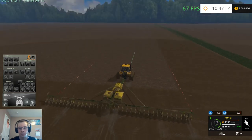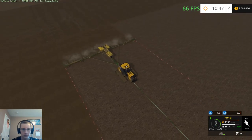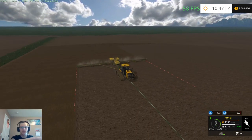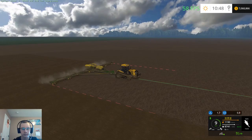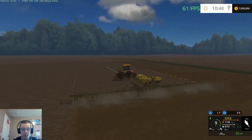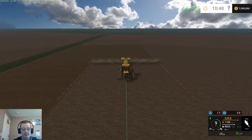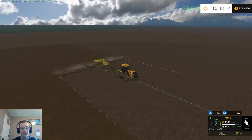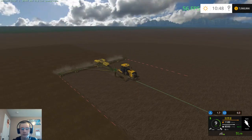I do want to put in some sugar beet stuff because in the area where this map is based there's a lot of sugar beet operations. I did see a map that had sugar beet set up in a pretty cool way, so I want to do some playing around on that map and see if I can figure out how it's set up — whether it's a sell point or storage or what.